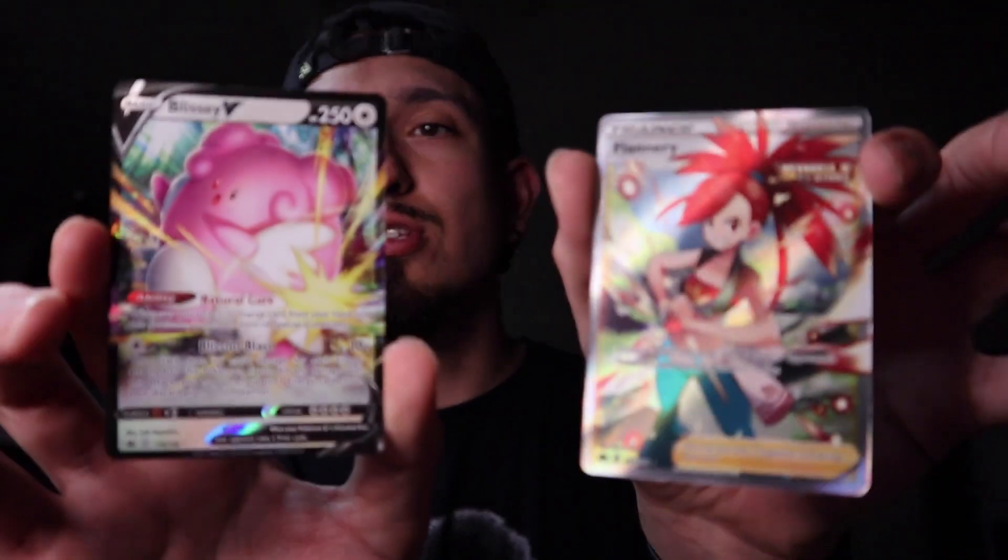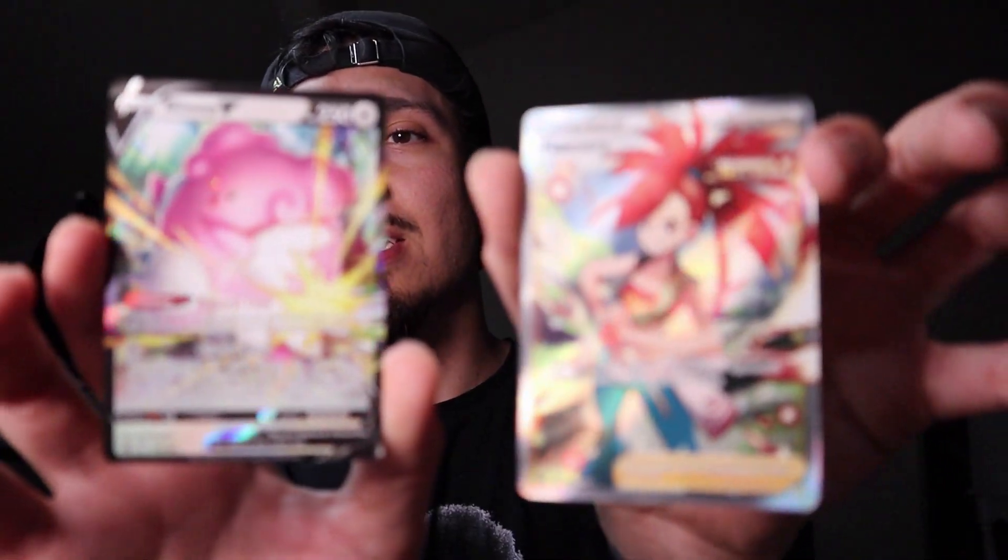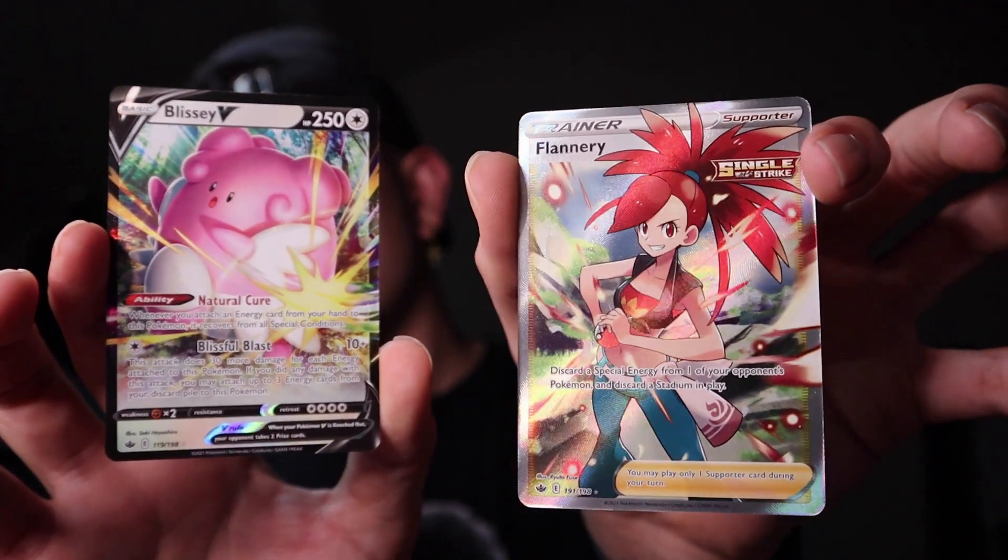Unfortunately — well, fortunately I guess — it's really a W because our last video, the Chilling Reign box that I had so much hype for, was super excited to open, gave us literally nothing. We had a holo Blissey V I think. But in this one, out of five random packs, we pull a Flannery Full Art and a Blissey V — two beautiful cards. Pretty solid, y'all.